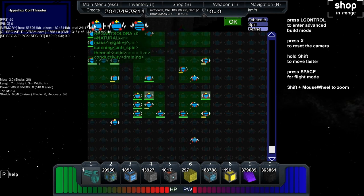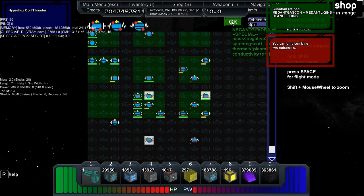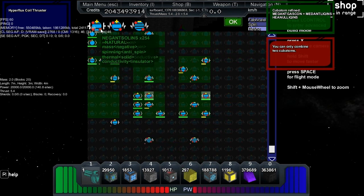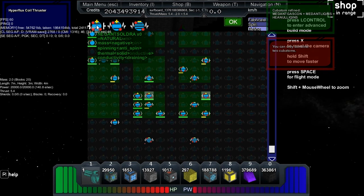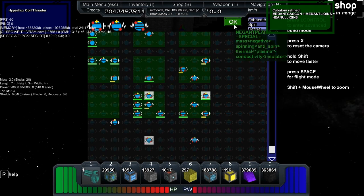Straight makes double straight. Three and two makes two. A plus and a plus makes a minus — it's the only thing I can think, the pattern is visual and it does make sense, but there are priorities I haven't figured out. So I click OK, and look at that — we've just refined NegantSoldra and NegantSolcon into NegantLictra.